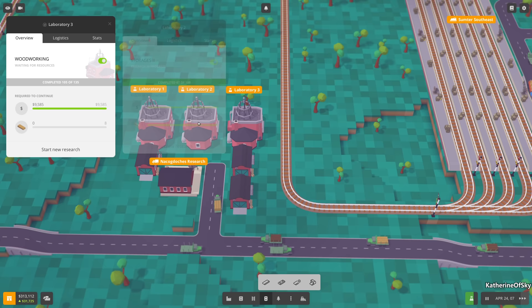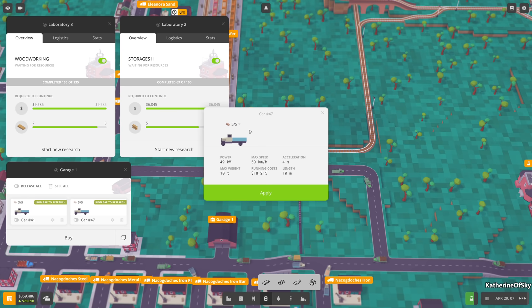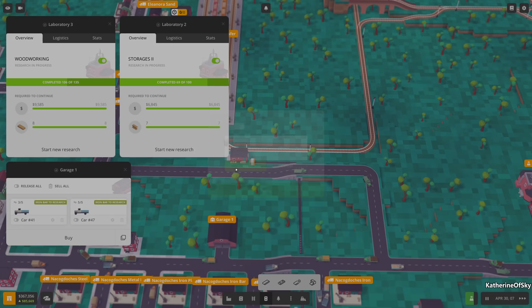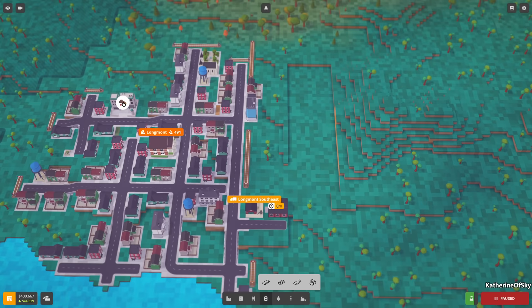I tried to get a couple more trucks doing planks deliveries but I don't think we can convert these into carrying planks. However we could get them to deliver sand if we get a sand mine built. Does Longmont want anything? Oh yeah, they want wood - that's good. We could go send wood over here.